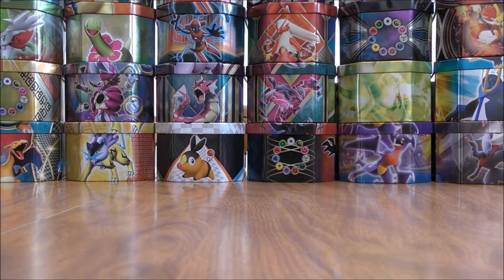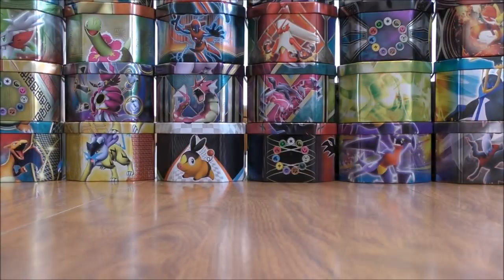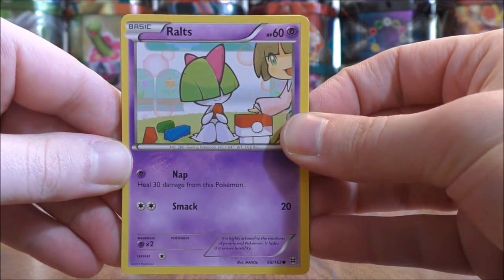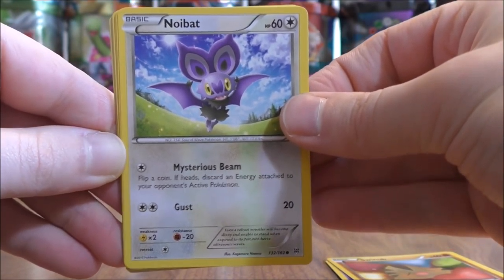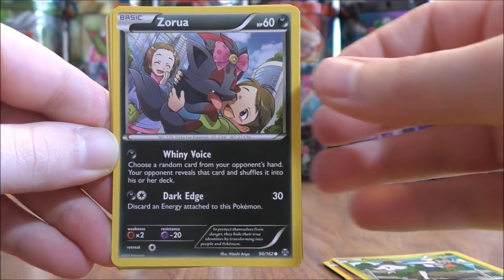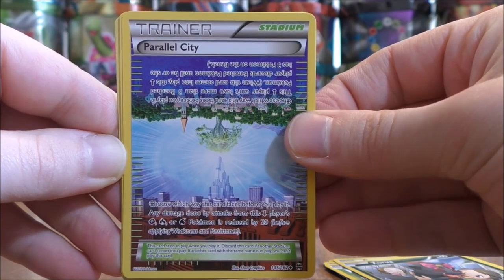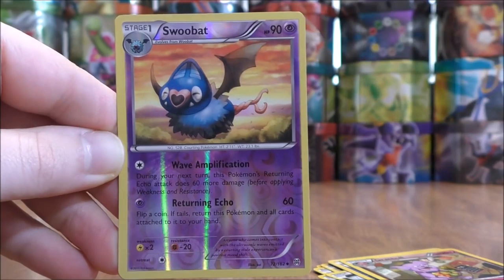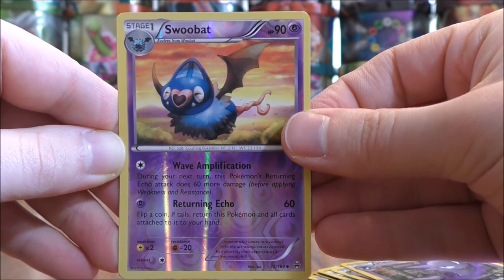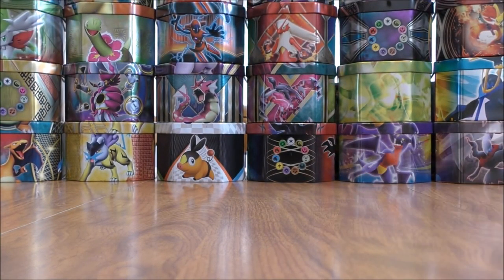Final pack here — Zoroark Break on the cover artwork. The final pack starts with a Ralts, this time a Psychic type, Swinub, Noibat, Skiddo, Zorua, Parallel City — that's a Stadium card, and I use this in my Gardevoir GX deck — Granbull, Haunter, last chance for a Heavy Ball here. Swinub is the Reverse Holo — uncommon. The final card would be a Noctowl. A little bit disappointing — I didn't pull that Heavy Ball Trainer — but very good pulls overall.